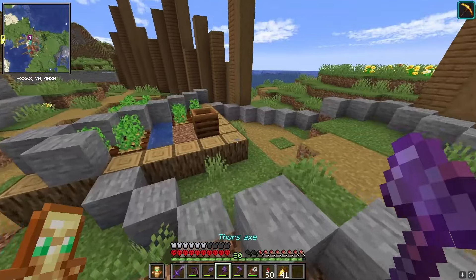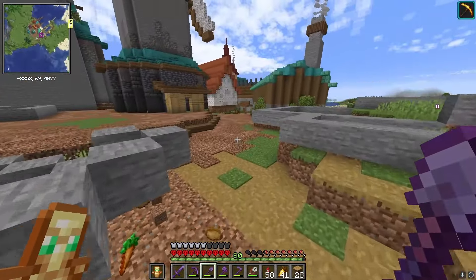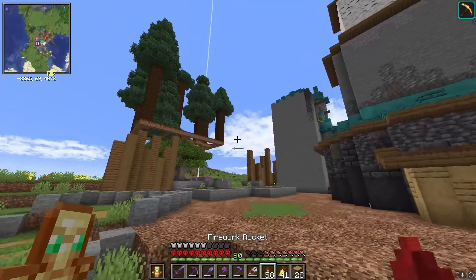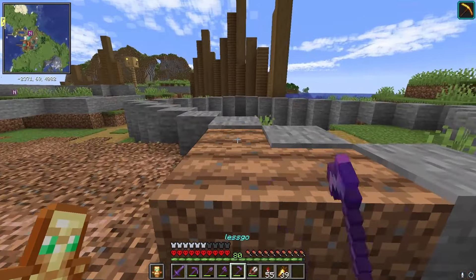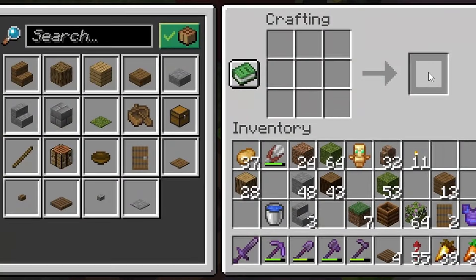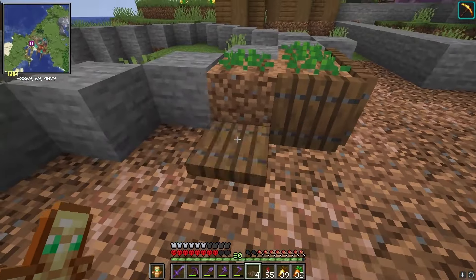Why is there a field in this house? It's gone now, but for some reason they will just keep starving. Anyways, let's just continue building this house. I want this house to be a farmer house since it was literally on the field, so let's build some pretty big pots with some plants outside.